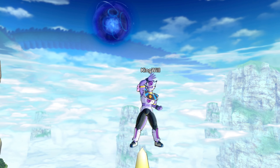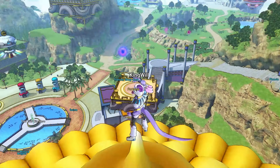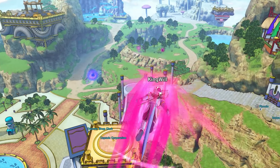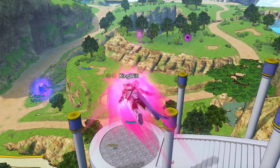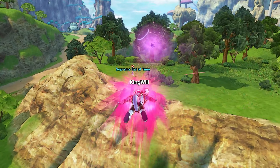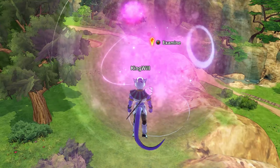Alright, so this is how you unlock the extra missions in Xenoverse 2. Basically what you want to do is look on the map and head over to those purple spheres. Just note before you start looking for these, you're gonna need to get past Namek, then a little bit past Namek, and then you have to talk to her.